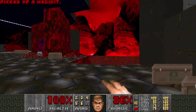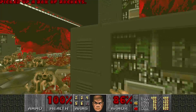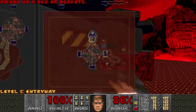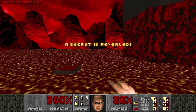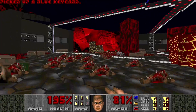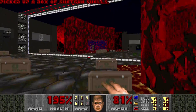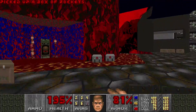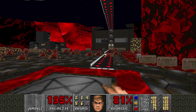I need to grab the blue key and find a secret. You just drop down like this for a supercharge, take the teleporter to grab the blue key, then press this switch, this switch, and this one. Now the teleporter is lowered, so we can exit.